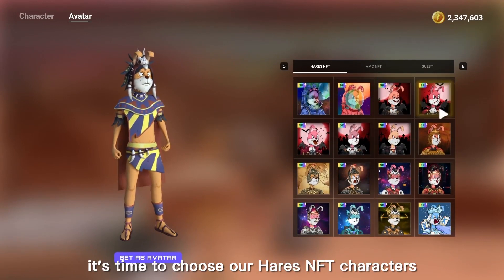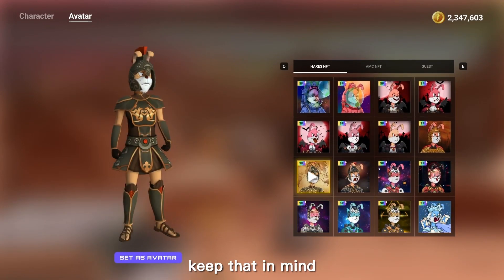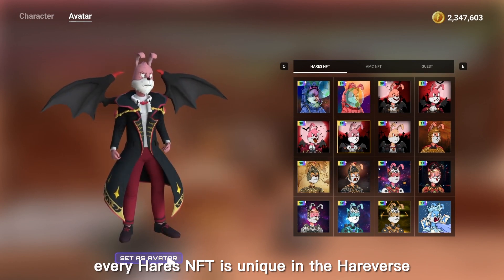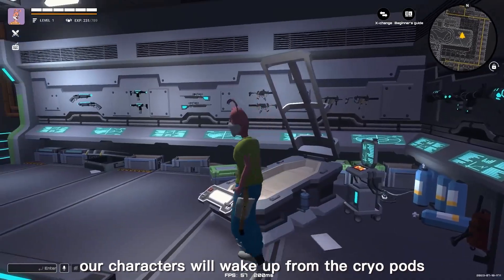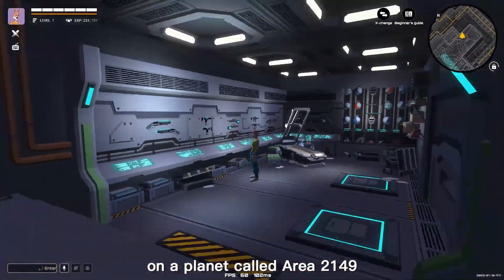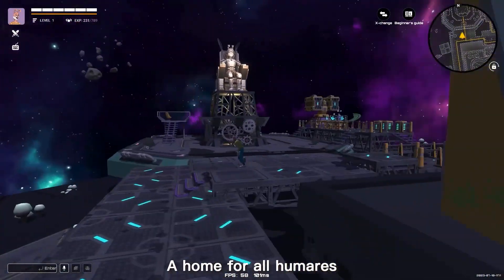Now it's time to choose our Harris NFT characters. Every Harris NFT is unique in the Hairverse. Our characters will wake up from the cryopods on the planet called Area 2149, home for all Humerys.